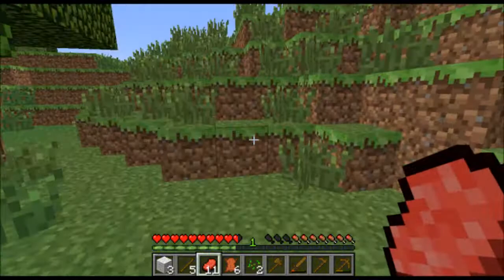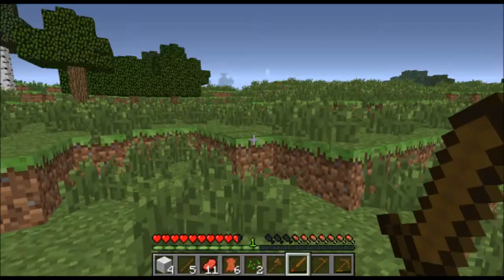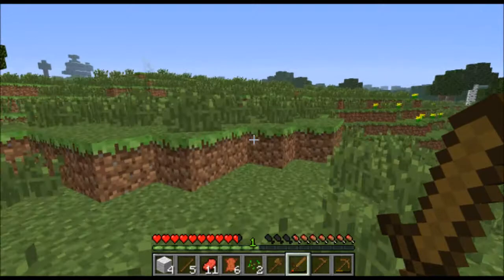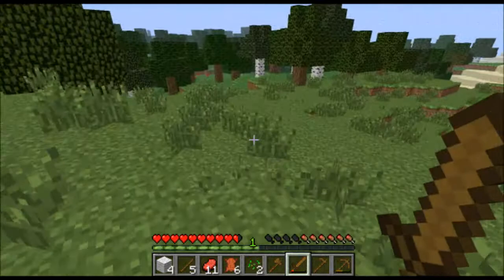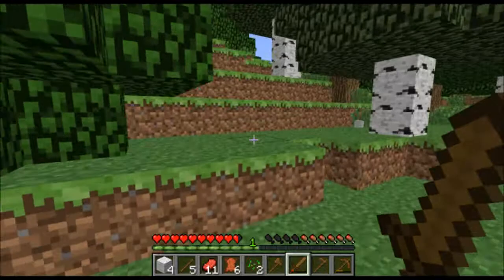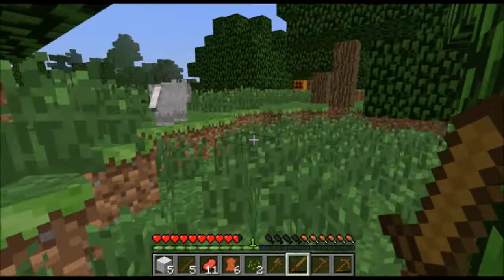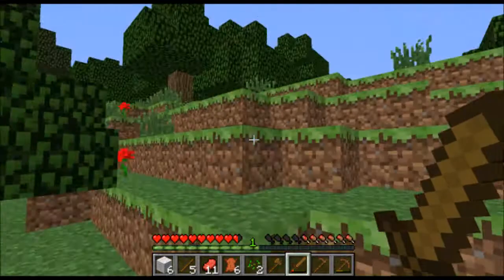First go to the forest over there, and we can make a pickaxe and a furnace — so that's two more achievements, nice! A wolf killed the sheep — man, he's a beast! Maybe if I can find some skeletons I can tame a wolf and call him whatever I want. I think I'm gonna make a little shelter around here.